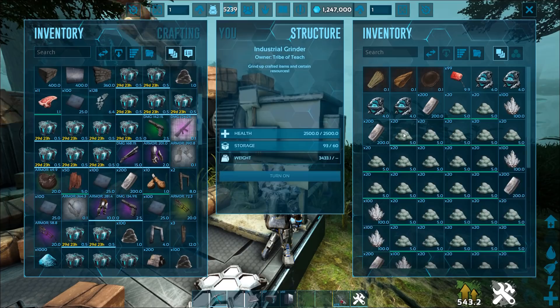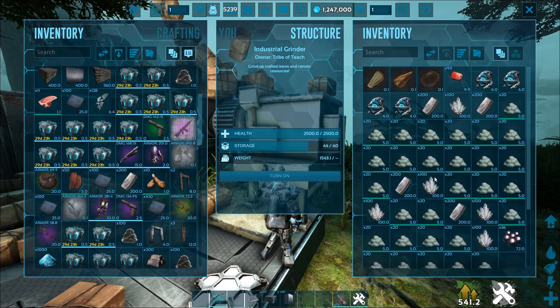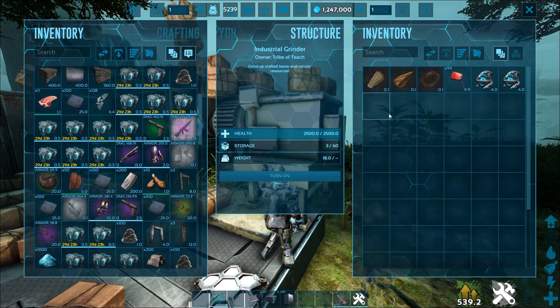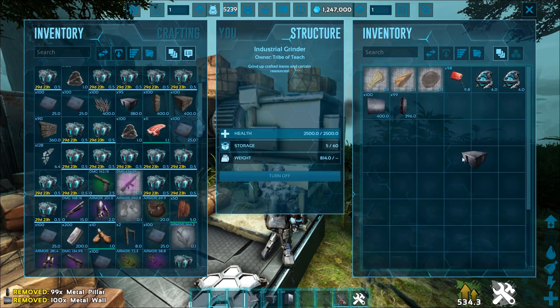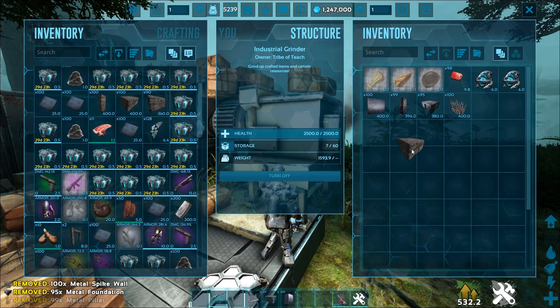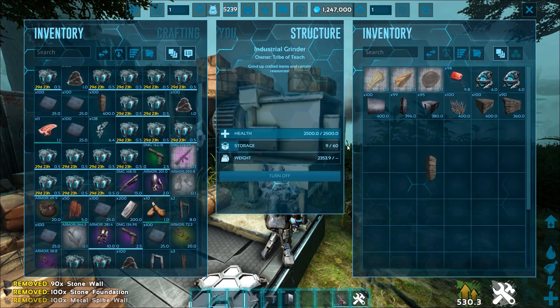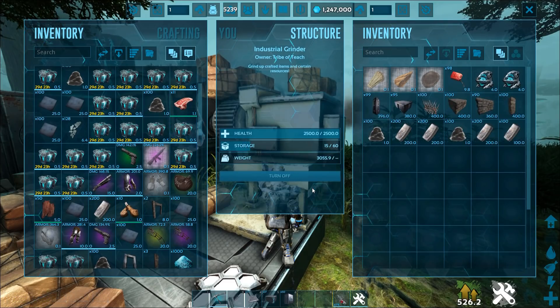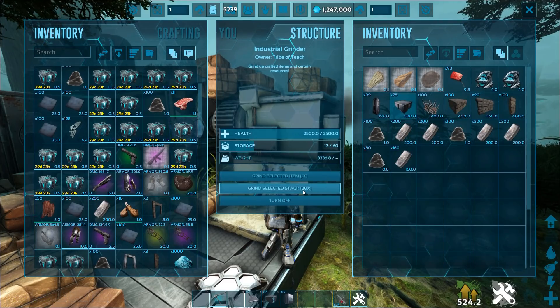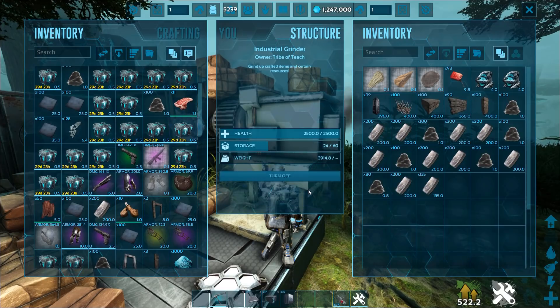I want to show you what else you can get from these grinders. This is going to be a really OP strategy in the long run. I'm going to toss some of this in there — don't need the structure, don't need this — and grind stack. Look at how much you can actually get from the store method.